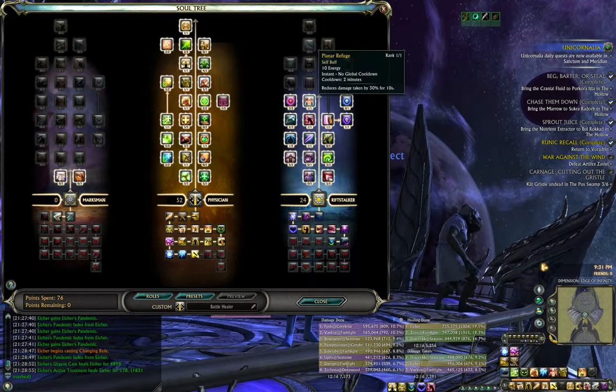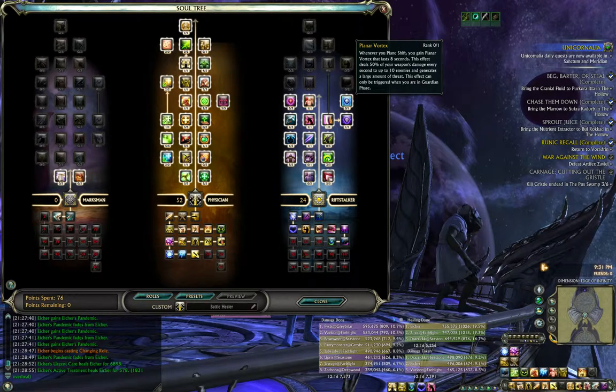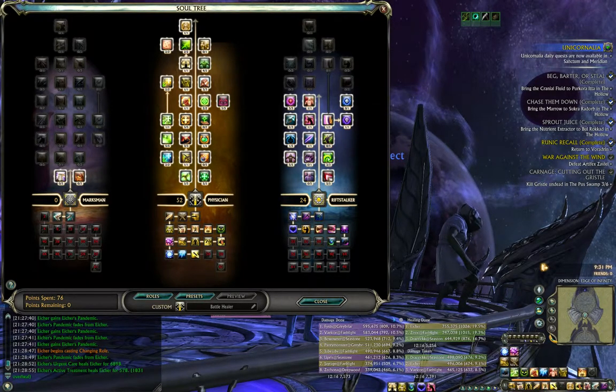And then Planet Refuge, which is 30% damage reduction for 10 seconds — pretty cool, especially if you're pretty much tanking the whole goon squad. That's all I did in the Rift Stalker.